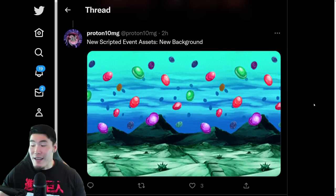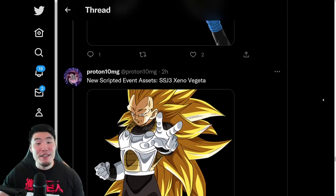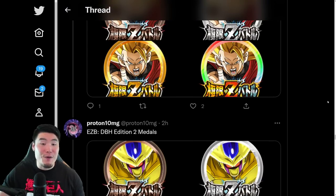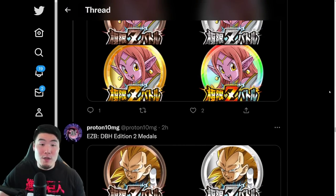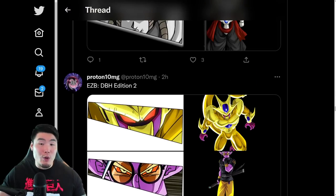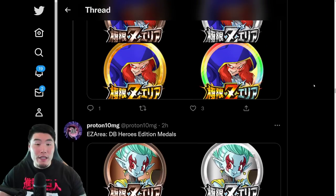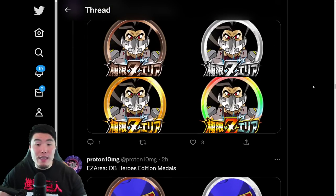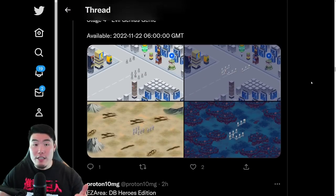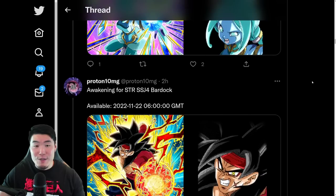So there you go — those are all the assets from the new Data Download, basically everything covered in this Heroes collab. It's looking pretty good, possibly the best Heroes Celebration so far as far as new events, Awakenings, and all that stuff. I will do a separate video going over the details for all the Extreme Z Awakenings, but before we go, I want to quickly cover the two new unit details we didn't get from the Twitter reveal earlier — the Reconstructed Janemba and the Golden Metal Cooler.